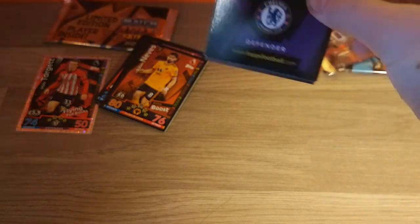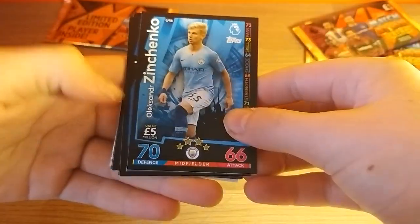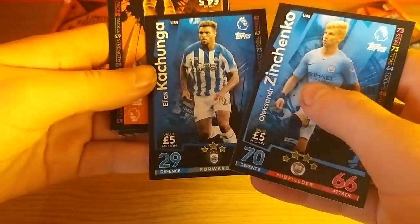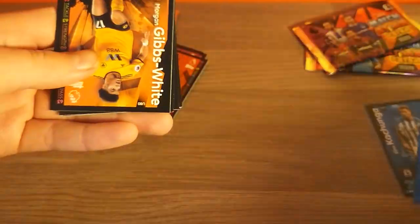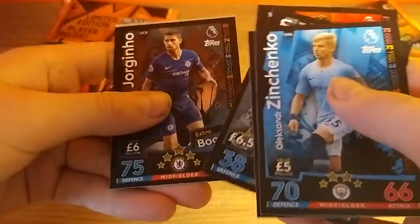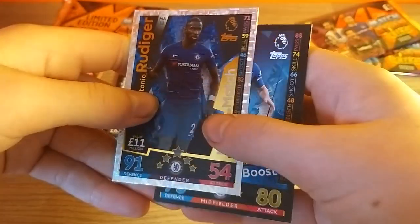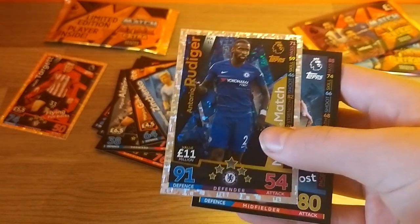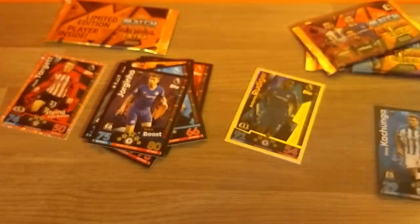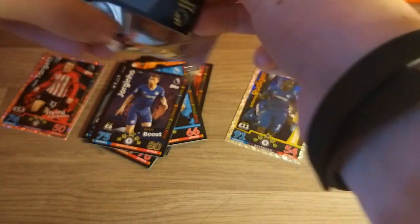Here we have a Chelsea Defender — probably a man of the match — and here's the code again. We also have Zinchenko and a Kachunga error card. This is actually Steve Meunier for you Huddersfield fans, and they've labelled him as Elias Kachunga — so that's a very well-known error card. Then we've got Gibbs White, Almiron, Fraser, and Jorginho Extra Boost — maybe a bit controversial that choice. And here we have Antonio Rudiger, mile match 91 defence for £11 million — a very nice card. But Topps just being the numpties that they are again.